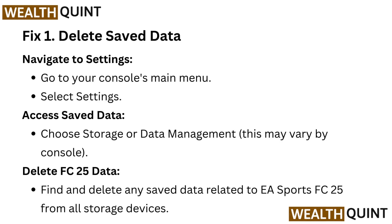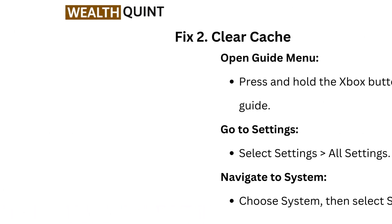Fix one: Delete save data. Navigate to settings — go to your console's main menu, select Settings, access Save Data, then choose Storage or Data Management (this may vary by console). Delete FC25 data — find and delete any saved data related to EA Sports FC25 from all storage devices.